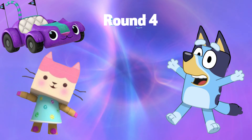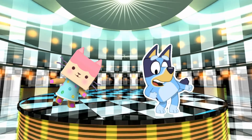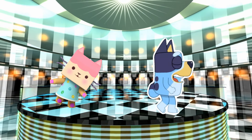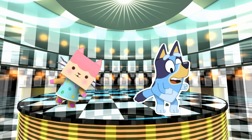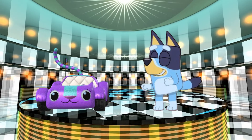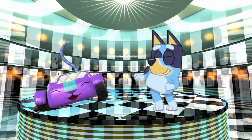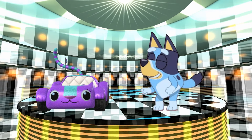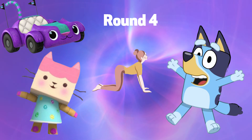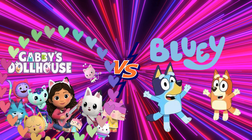Round 4: Carlita and Baby Box vs. Bluey Flora. Do the yoga pose to reveal who won that round. And the winner is Gabby's Dollhouse. So that means we're at a tie, so this is our last and final round. Let's go.